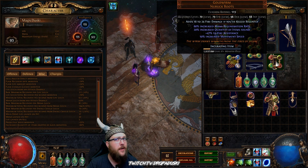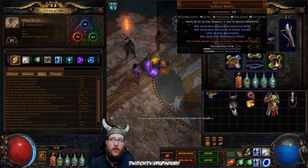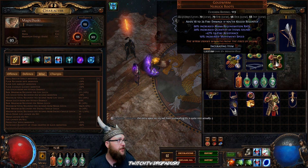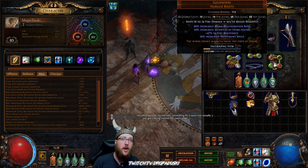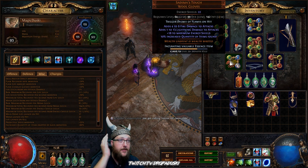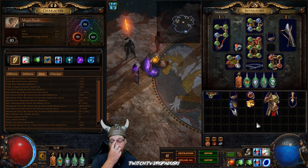Next, let's talk about the Gold Worm Newbuck Boots. These give you up to 20% quantity, a little bit of movement speed, and fire resistance. As you can see, there's no max life or energy shield on these. So like I told you, whenever you're running an MF character, you want to make sure to be very cognizant of what content it can handle. This character has 3,100 health — I'm running around doing way more damage than I need to for the maps I've set up, so I can get away with low life and potentially low resistances.